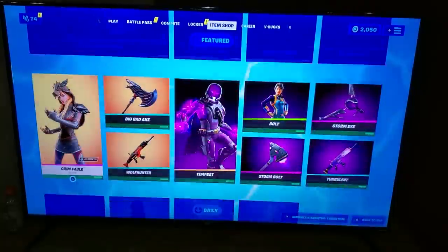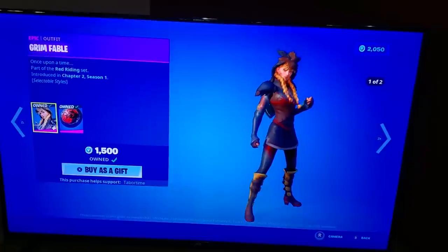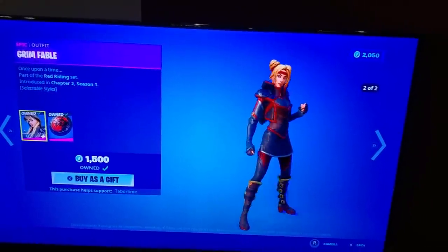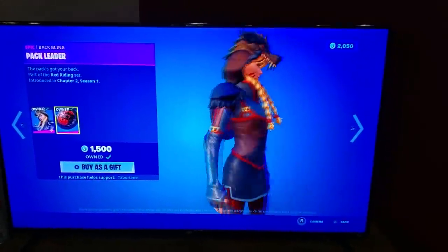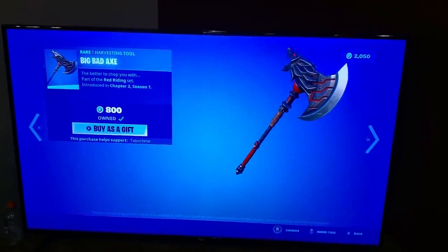Grim Fable's back — speaking of best ever, one of my favorite skins in the game. She's got a wolf up and then a wolf down. Both of them are pretty sweet in my book. She's got a nice back bling as well, reminds me of a Black Knight shield. The Big Bad Axe — pretty sweet.